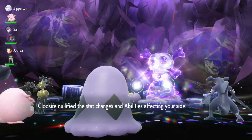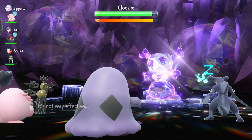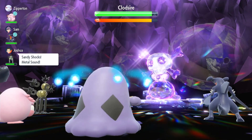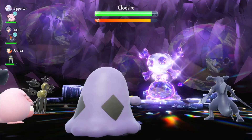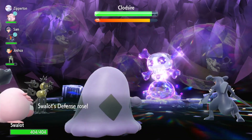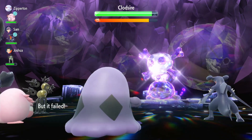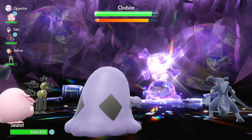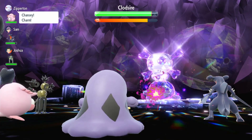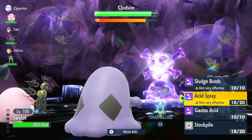Unfortunately the raid nullifies the stat changes on our side. We use Acid Spray to help out that Sandy Shocks, decreasing Clodsire's Special Defense by two stages. It then uses Yawn on us so we're going to fall asleep next turn, so we Stockpile this turn to get our Defense and Special Defense back up. Our Leftovers put us back to full health. Clodsire uses Yawn again which fails, and Chansey heals the team so we don't have to. We just spam Acid Spray to help the Sandy Shocks take out the Clodsire — we can't take much damage from this Pokémon right now.